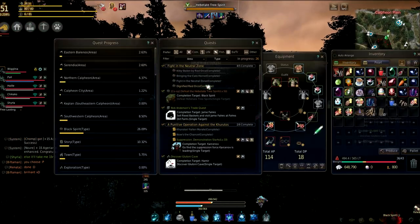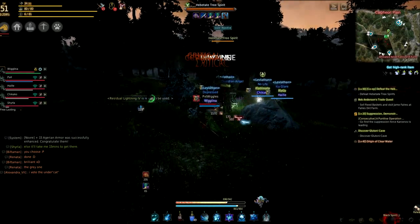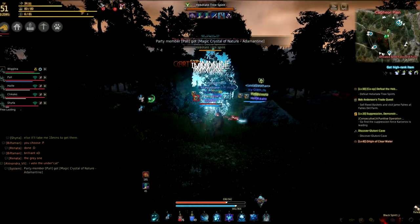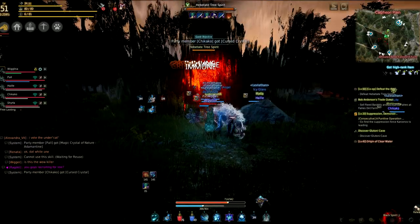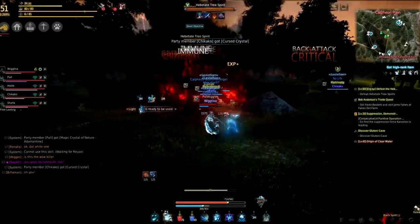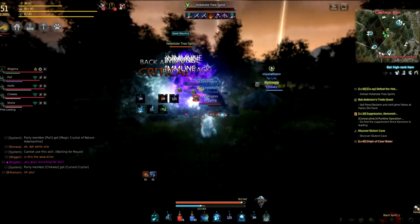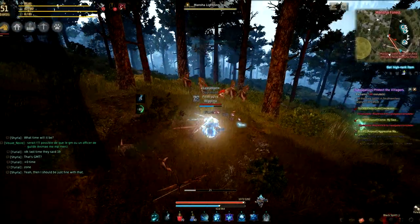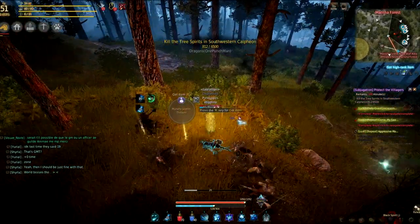Next up we have the normal daily kill quests. You also get these when you hit level 50 and they can be obtained from the Black Spirit. These will be kill quests to kill a hundred of a specific type of mob — for example kill a hundred Manchas or kill a hundred giants. The one I got today was for a hundred Manchas. You just go over, kill a hundred of those, and then after that you will get one hunter's seal.